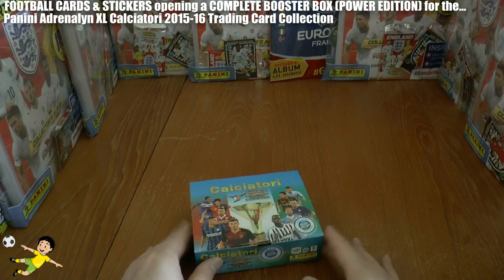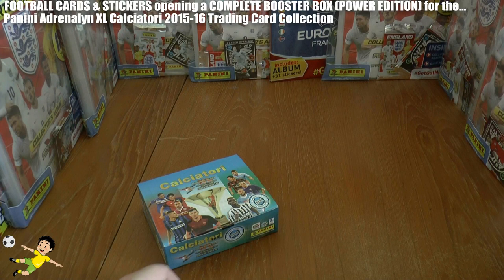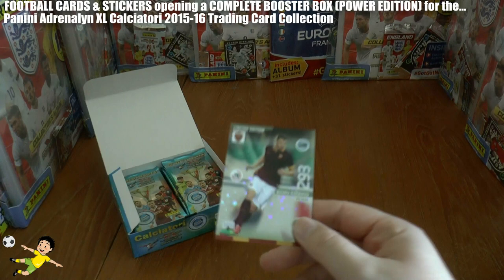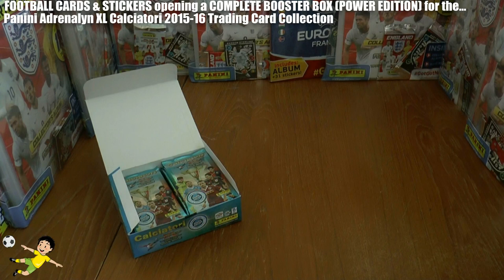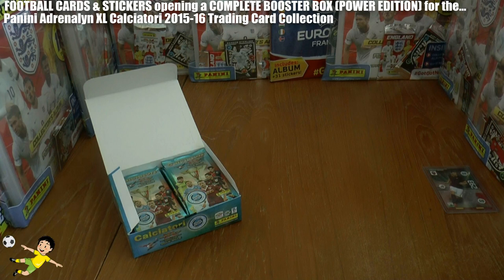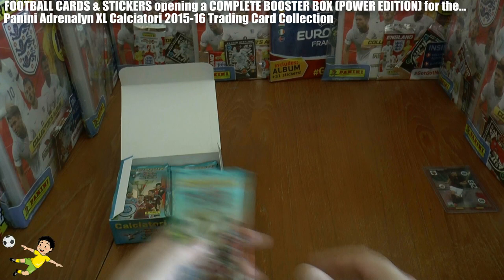So what we're going to do is open the box and save the different picture type packets for our merchandise collection, unless we don't pull that limited edition card within the openings — then we'll have to open them just to find it. Oh actually, the exclusive limited edition card is loose within the box and it is of Edin Zeko of AS Roma. Let's get that card in a top loader just to protect it, as it's pretty rare.